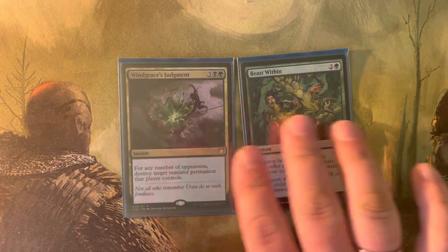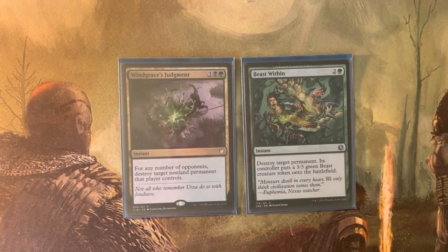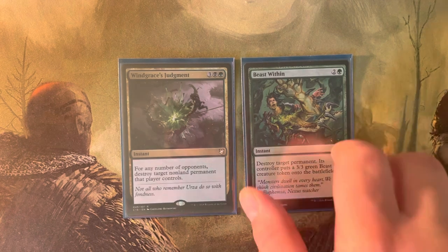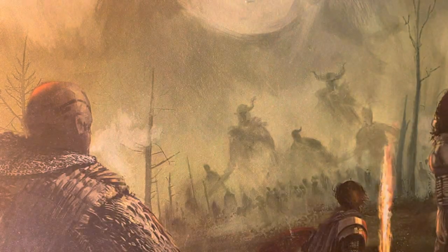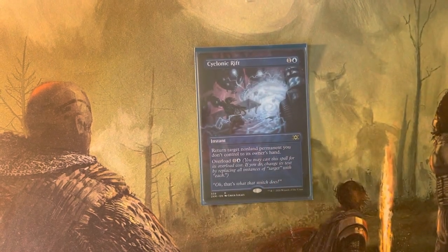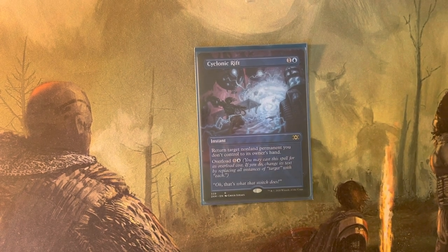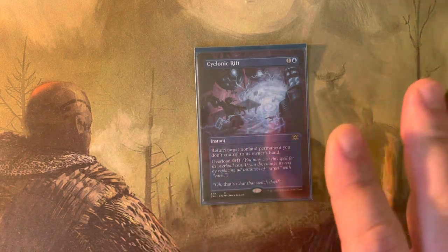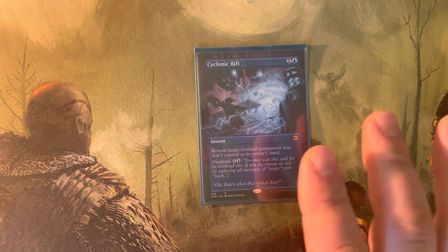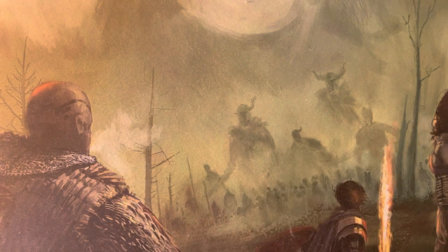Then two removal spells, most at instant speed. The first is Beast Within, which lets me hit absolutely anything. Then Winds of Grace Judgment at five mana also lets me hit one of each opponent's permanents — very efficient. I don't have a lot of spots devoted to non-creature removal, so the ones I have need to be very broad. And lastly in the instant category, Cyclonic Rift — this is a full art from Double Masters, very beautiful. Just yet another card I'm trying to improve my deck's visual appeal with, since this is probably my favorite commander deck.